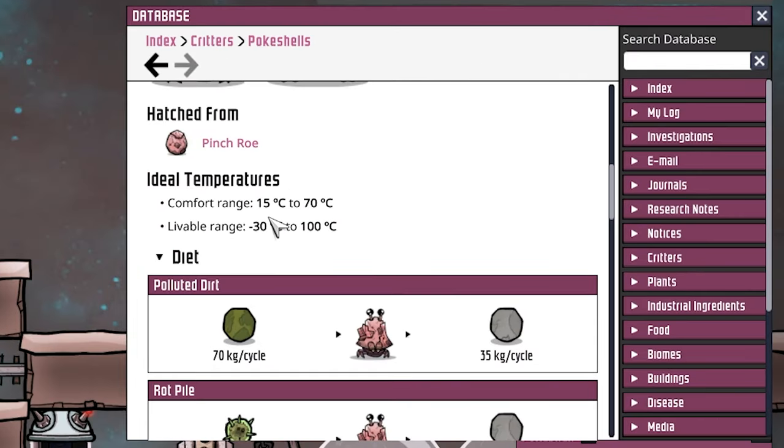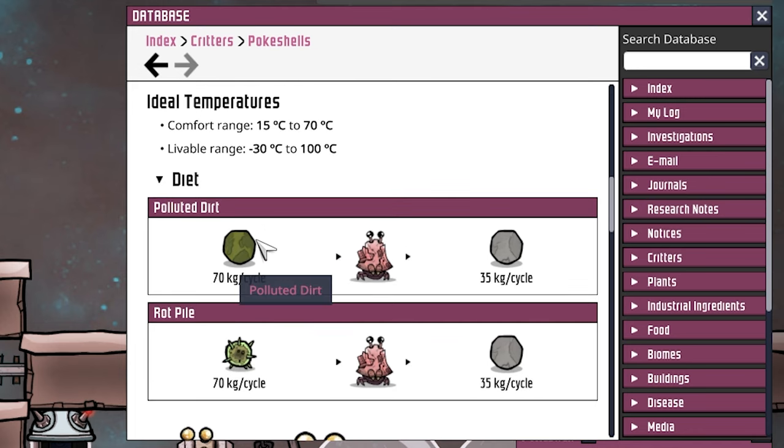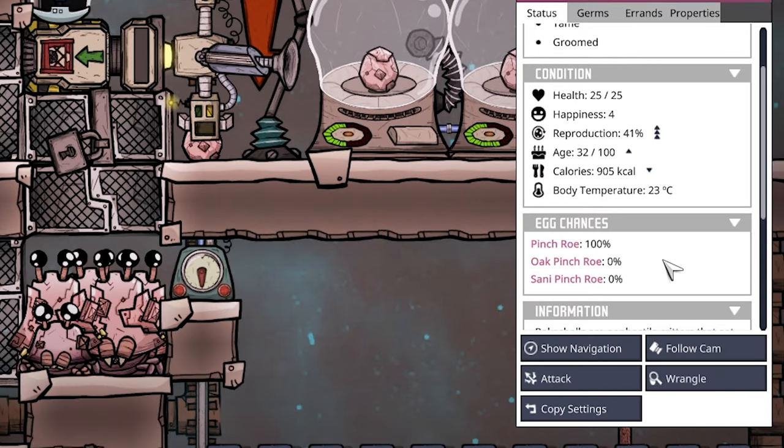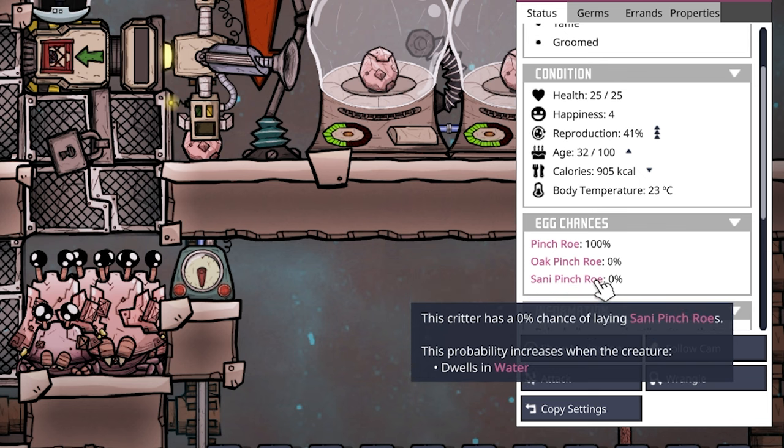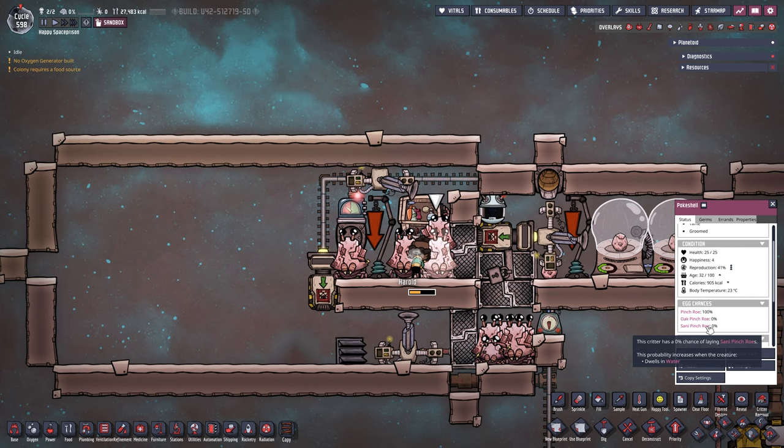For poke shells: their comfortable range is 15 to 70°C and livable range is -30 to 100°C — basically unkillable. They eat 70 kg of polluted dirt or rot pile per cycle to excrete 35 kg of sand. That's where all the sand comes from. Egg chances: pinch-row egg is 100%; oak pinch-row requires the poke shell to dwell in ethanol; sanny pinch-row requires it to dwell in water. This build is primarily aimed at getting as much lime as possible — everything that comes out except sand can be processed into lime to make steel.